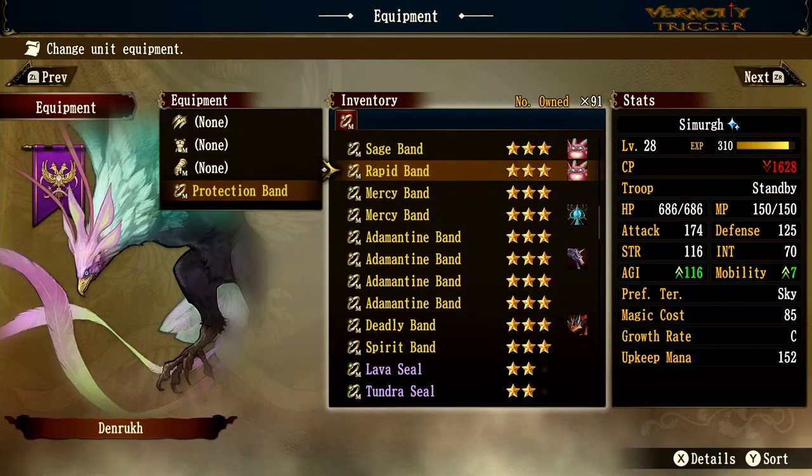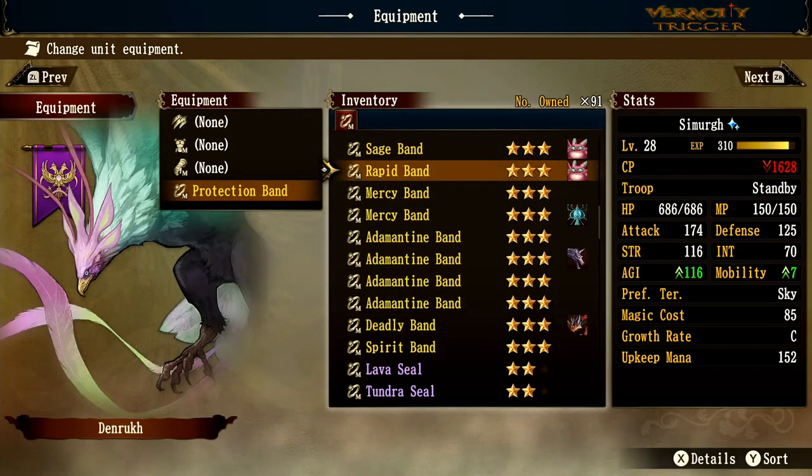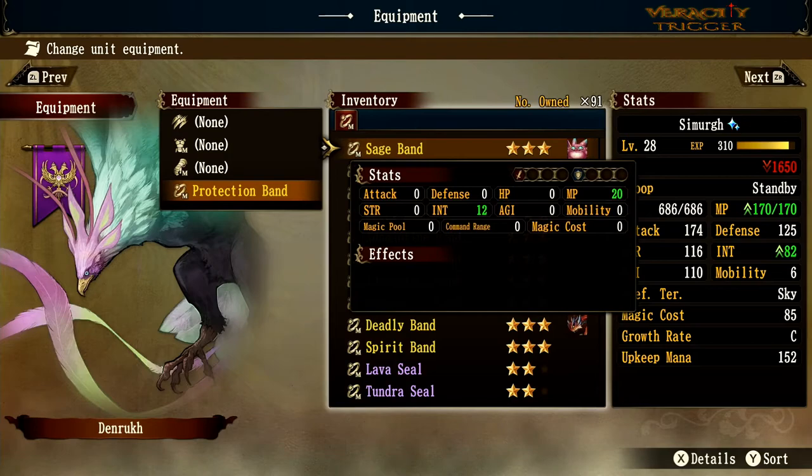Rapid Band gives agility and one extra mobility space — quite good. Sage Band gives MP plus 20 and intelligence plus 12, which is really really good. As the name suggests, this is great for a caster, an angel, a demon, or even an elemental due to the extra MP.